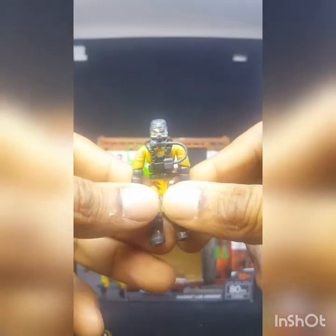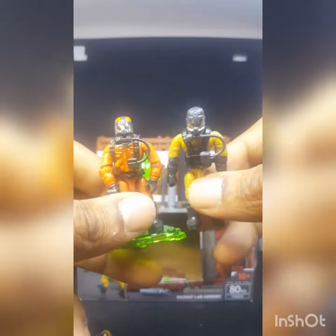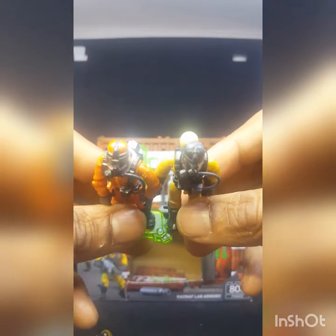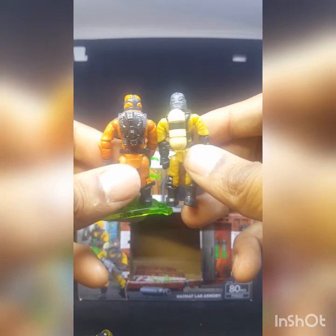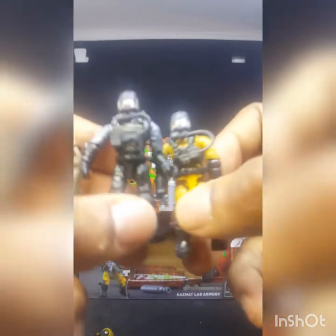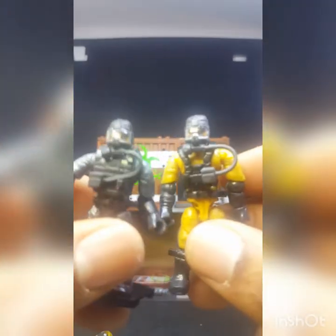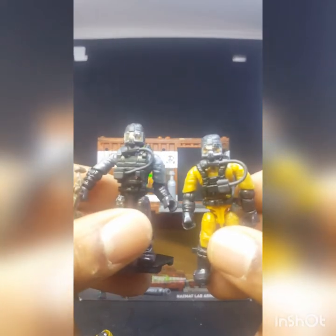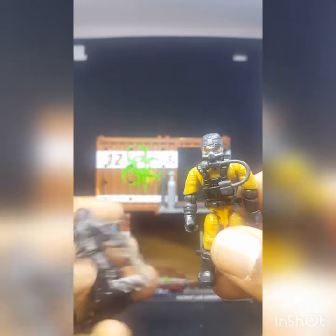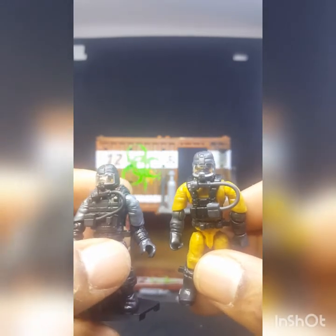This is the other hazmat guy — you've probably seen him before in a different color. There's not a lot of differences between the two: different paint application and a different tank. The tank on this one is a four-piece build and looks more like an advanced tank — pretty sweet. There's also another hazmat guy in Urban Strike with the same head and mold, just without a tank on the back.